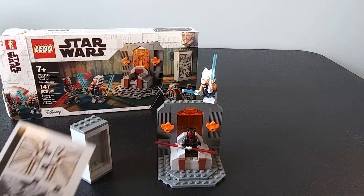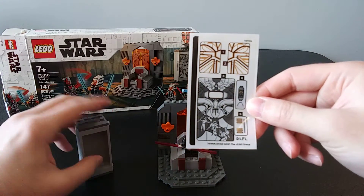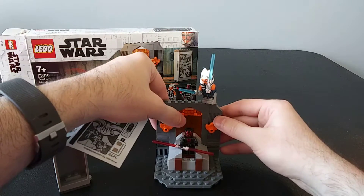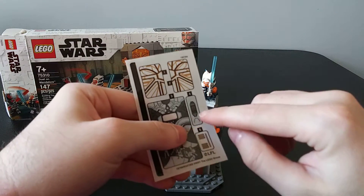First, there are some stickers that go with it. I did not put the stickers on, but this one here fits on the glass, and then these two here are going to go on this orange section behind the throne. There are also some other smaller stickers.